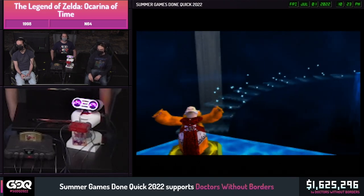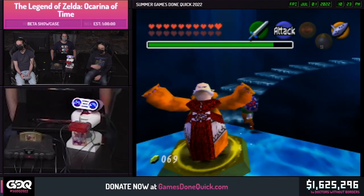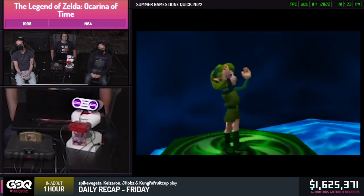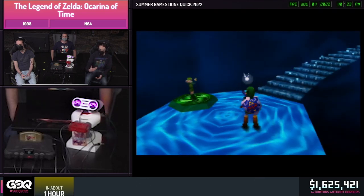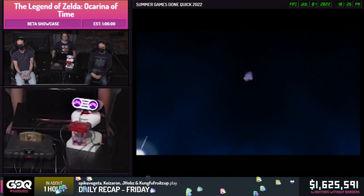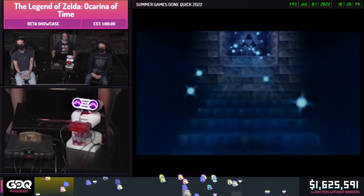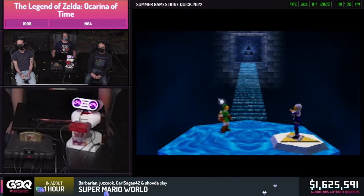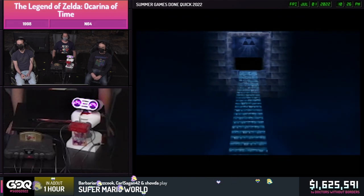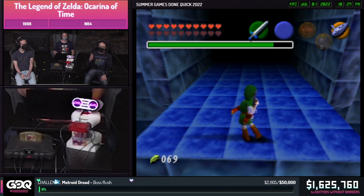Just want to remind all of you that this is an original, unmodified copy of Ocarina of Time, and this is a real, original N64. All we've done is press buttons on four controllers, very quickly, very precisely, with the help of TaskBot. So this really is vanilla Ocarina of Time, just with a lot of glitches, and a lot of very careful building on those glitches to create everything you're seeing here.